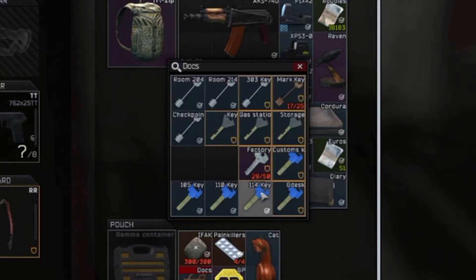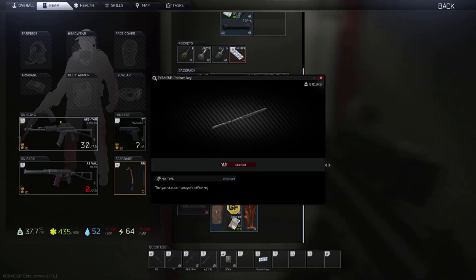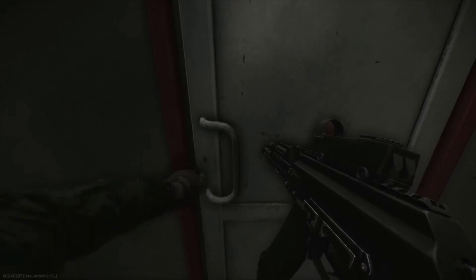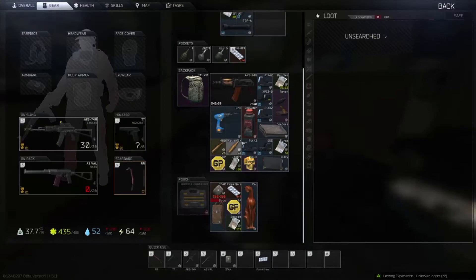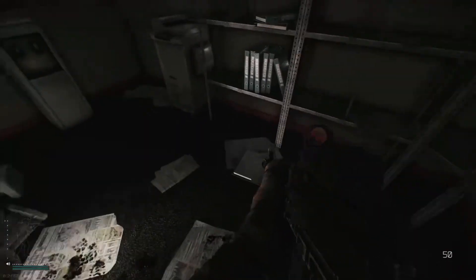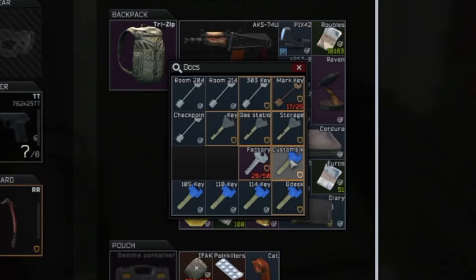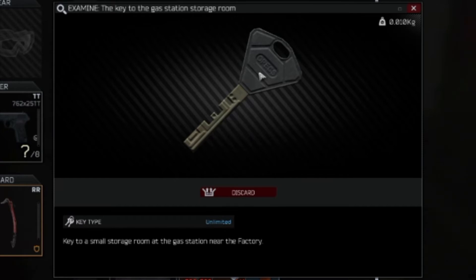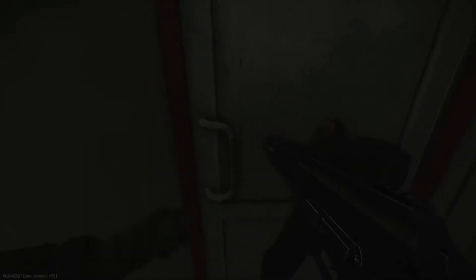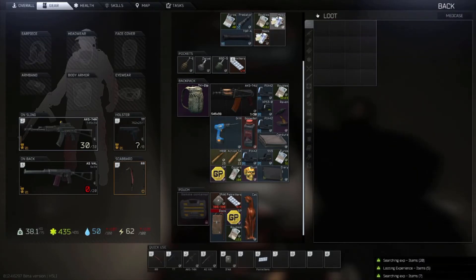This door here is the Gas Station Manager's Office Key — it's called the cabinet key, just a normal key with a black handle. Inside you've got a safe and a couple of loose spawns. There's also a weapons box and a duffel bag. This door here is for the Gas Station Storage using the sim-lock key — the key to the gas station storage room. Inside you've got a med spawn, which is really good if you're running low on meds, especially now that you have to heal yourself after raids. You can also trade them in for a Grizzly at the Hideout.